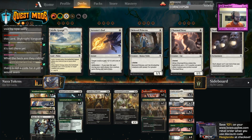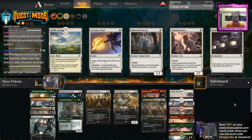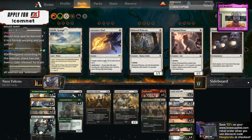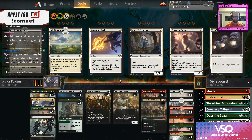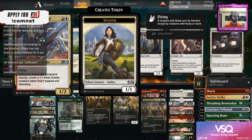I just want nice things, wizards. Alright, Naya token. So we've got green-white tokens at the core with a red splash, kind of for two cards.